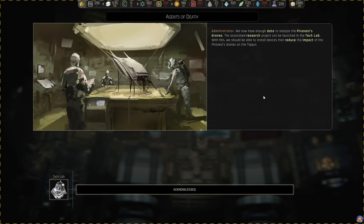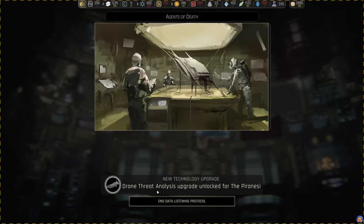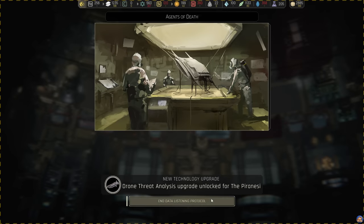We now have enough data to analyze the Pyrenees' drones. The associated research project can be launched in the tech lab. With this, we should be able to install devices that reduce the impact of the Pyrenees' drones on the Tycoon. New technology upgrade - Drone Threat Analysis upgrade unlocked.